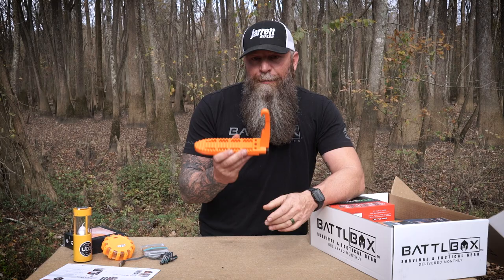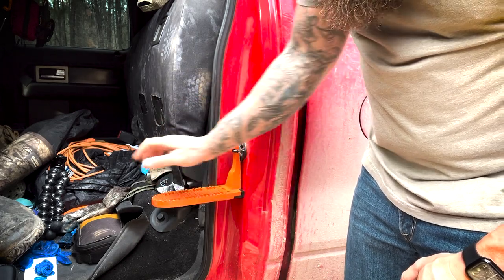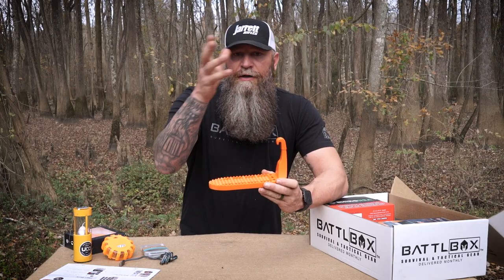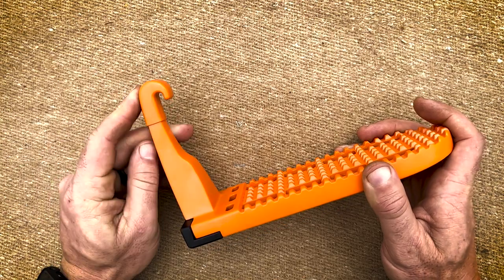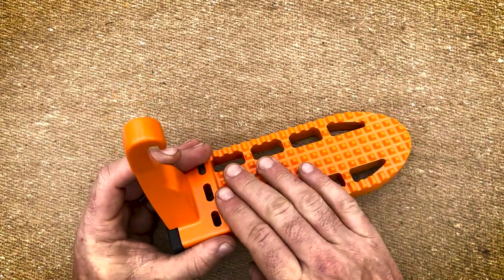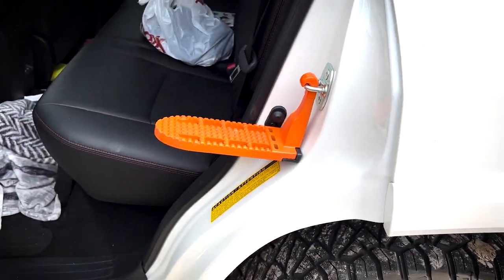It's aircraft-grade aluminum with a 400-pound capacity. You open your door, and the door latch lock in your door jamb — this device goes into it, sits down against the back of your door jamb towards the end of your vehicle, and you have a step. You step on it, get up to the top of your vehicle, and do whatever you need to do. It has a rubber sleeve coating and a protective base so it doesn't scratch your vehicle, and it works on any and all vehicles.